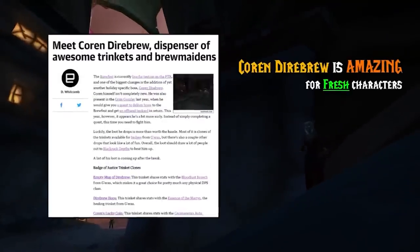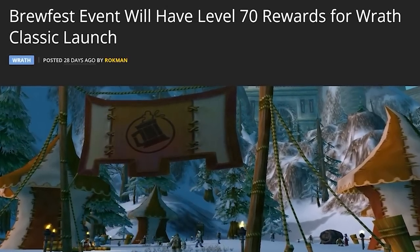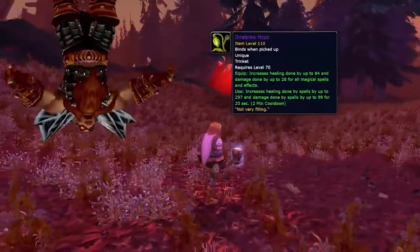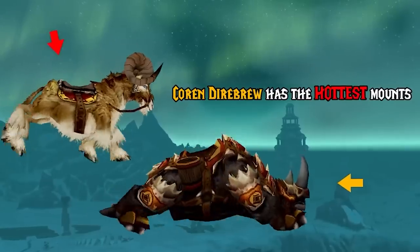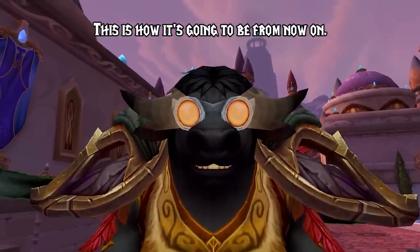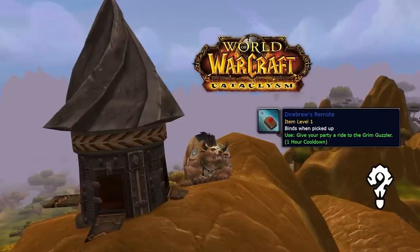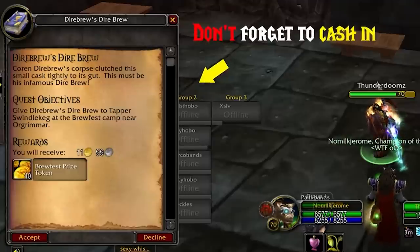Now let's talk Corrin Direbrew and why he's amazing for fresh characters. Blizzard has decided to keep Corrin as the level 73 version, so he drops the same level 70 trinkets from last year. Items like Direbrew Hops and Empty Mug of Direbrew will save you several hours of grinding. Plus, the Great Brewfest Kodo and Swift Brewfest Ram are extremely worth getting — these mounts absolutely stand out in a crowd. The Direbrew Remote is also a must-have BRD teleport, especially if Cata Classic and Blackwing Descent end up coming out. And don't forget that you also get a 40 free Brewfest token turn-in quest for killing Corrin Direbrew the first time.